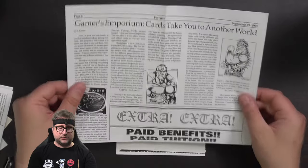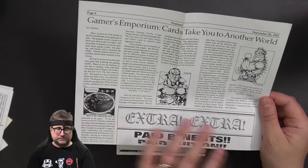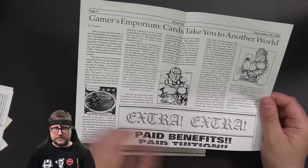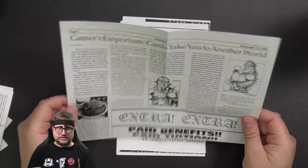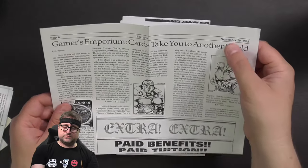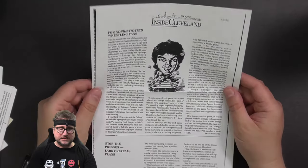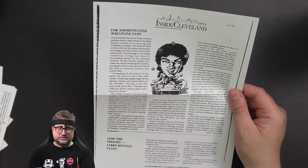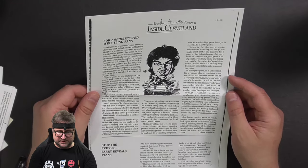Gamers Emporium Cards — Take You to Another World. So this is about two different things: this is about the Star Trek: The Next Generation game, and then the second part of this article is about Champions of the Galaxy, and it gets a four-star rating, as you can see right there. And there's an article from Inside Cleveland — 'For Sophisticated Wrestling Fans' — which is a little article about Tom and the game from Inside Cleveland, which was obviously a magazine or a newspaper or something like that.